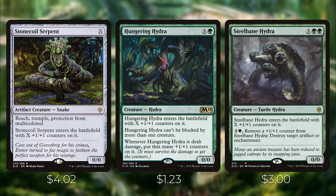Stonecoil Serpent has reach, trample, and protection from multicolored — it's not a hydra but it's a snake that fits well due to the X in its cost. Hungering Hydra can't be blocked by more than one creature, and whenever it's dealt damage, put that many +1/+1 counters on it. Steelbane Hydra is a newer one from Throne of Eldraine: pay 2G and remove a +1/+1 counter to destroy target artifact or enchantment, making it very powerful for dealing with problematic permanents.